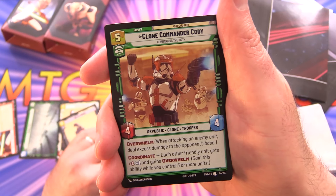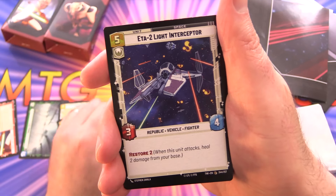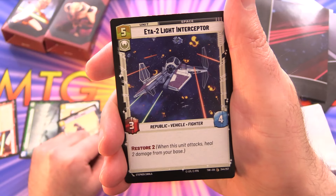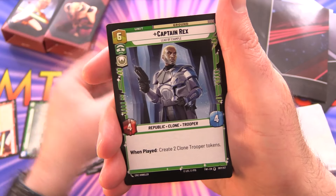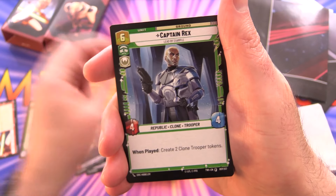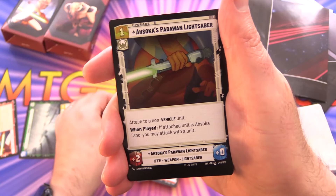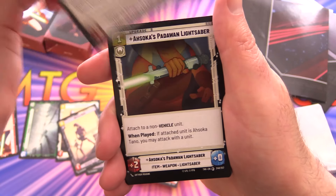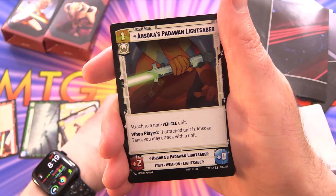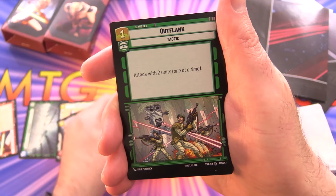Then we have Clone Commander Cody with Overwhelm and coordinate. ETA-2 Light Interceptor, Captain Rex — another one creating the tokens there, three of those. Tranquility, and Ahsoka's Padawan Lightsaber — two or three of those.